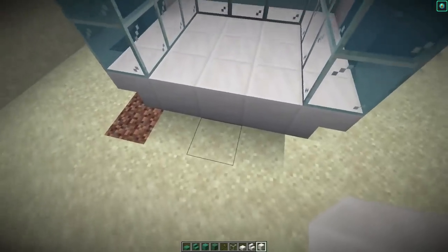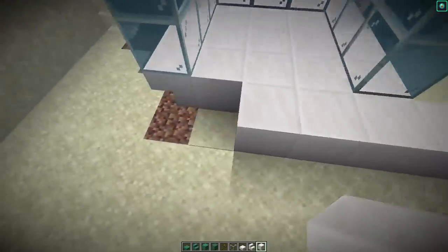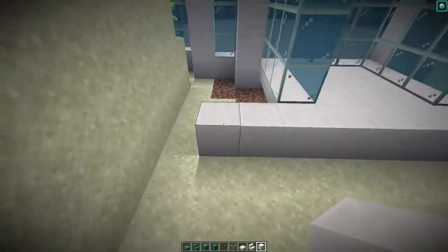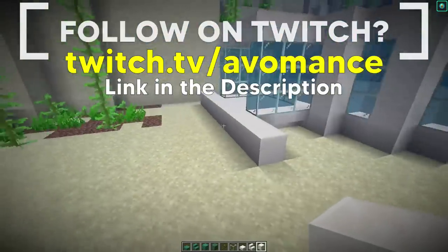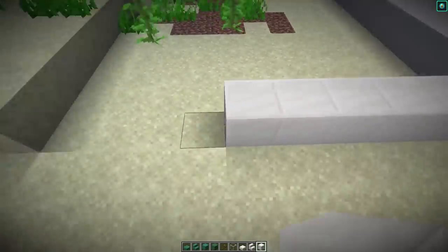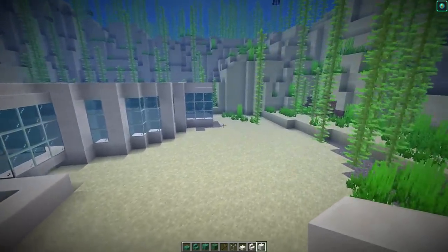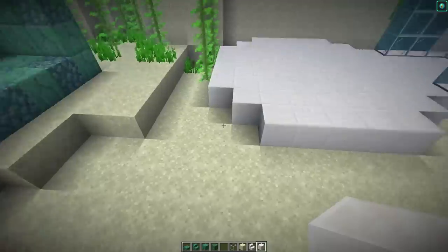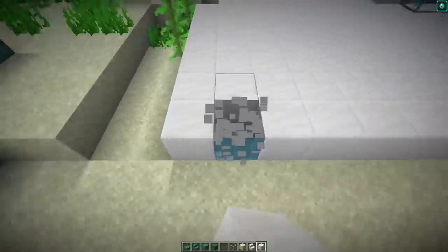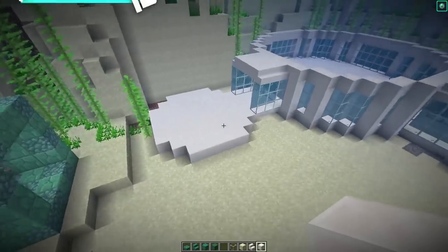These are going to be square pods — nine blocks along each side, making a nine by nine platform. I've taken out the three blocks in each corner on all four corners of both platforms, just to stop them looking too square. Then we place a block on each of those corners on both platforms.